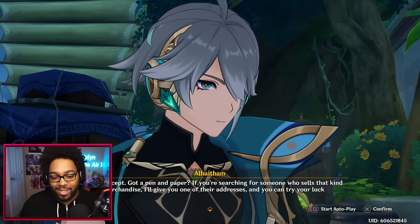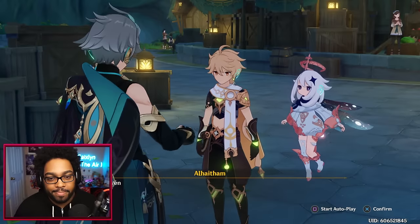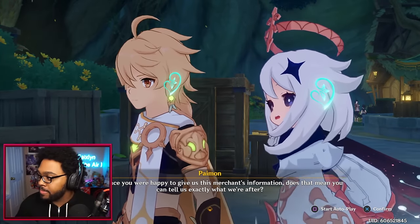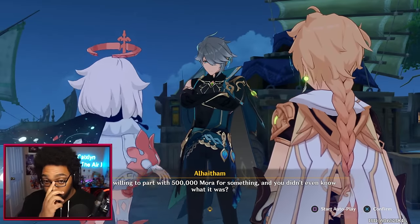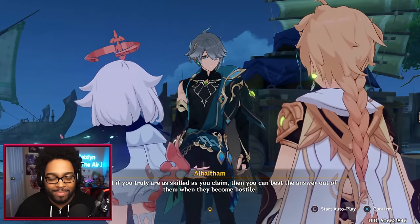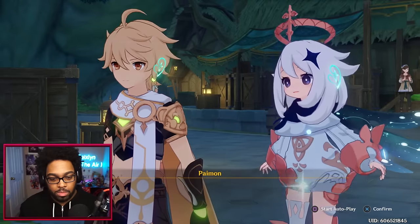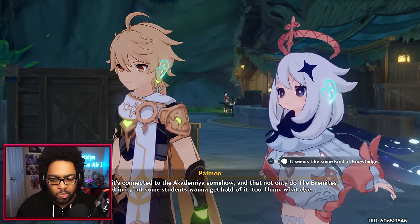'Those high-headed thugs are definitely going to bring a lot of backup for your next meeting — even if you don't go alone, you won't regret taking us with you.' — 'Negotiator Paimon. All right, I accept.' Paimon did something! 'If you're searching for someone who sells that kind of merchandise, I'll give you one of their addresses and you can try your luck. We'll reconvene at the appointed time by the pier — it doesn't matter if you show up or not.' — 'Since you were happy to give us this merchant's information, can you tell us exactly what we're after — the divine knowledge capsule?' — 'You were willing to part with 500,000 Mora for something and you didn't even know what it was.'